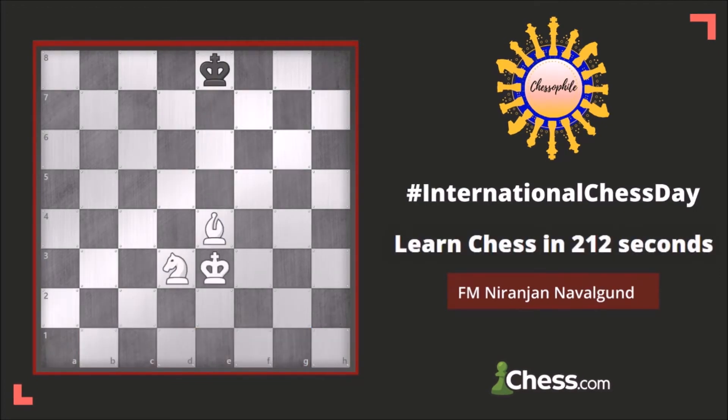The ultimate goal in this game is checkmate. Before we go into checkmate, it's important to understand what a check is. When one of the opponent's pieces attacks the opposing king, that is a check. Checkmate is when you attack the king but the king has no square to move to.